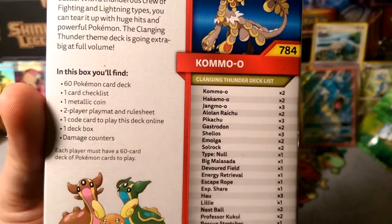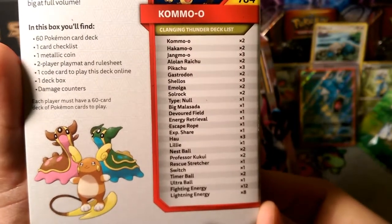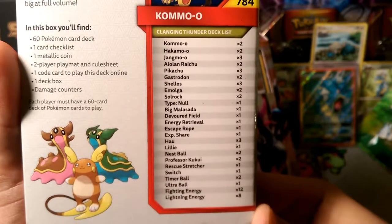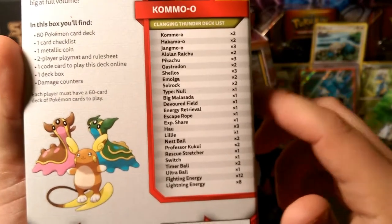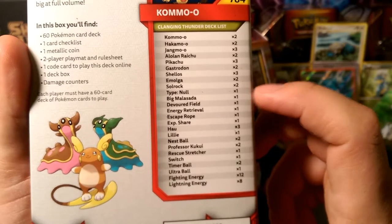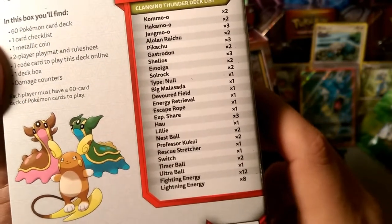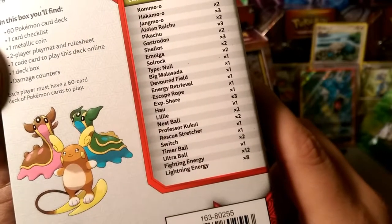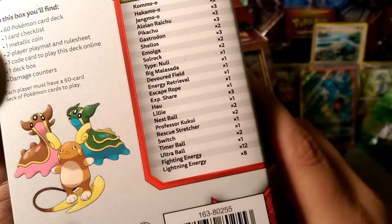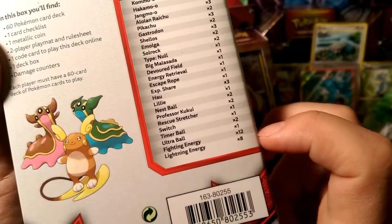Here's what the Clanging Thunder deck list has: a Kommo-o, Hakamo-o, Jangmo-o, Alolan Raichu, two Pikachus, Gastrodon, Shellos, Emolga (two of those), two Solrocks, and a Type: Null. If you got that Shining Legends box and you need a Type: Null, this might be the only way to get it because pulling the holo is hard. We also have Big Malasada, Devoured Field, Energy Retrieval, Escape Rope, EXP Share, three Hau, two Nest Balls, Professor Kukui, two of those, Rescue Stretcher, Switch, two Timer Balls, an Ultra Ball, 12 Fighting Energy, and 8 Lightning Energy.